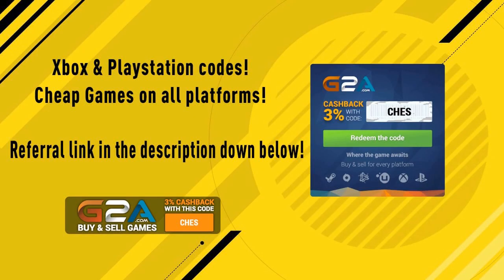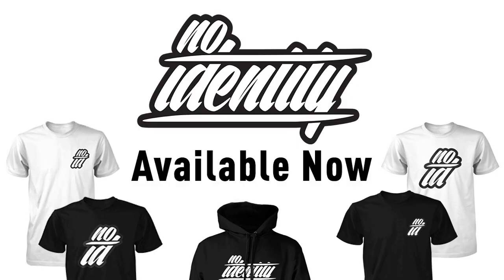For any Xbox or PlayStation codes or cheap games on any platform, use the referral link in the description — it'll take you to G2A.com. Use the promo code CHEZ over there and you'll get yourself 3% cash back. Also, I've got a new merchandise store: hats, hoodies and new tee designs all available right now on the link in the description.